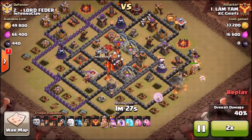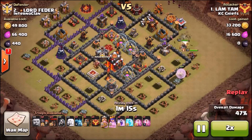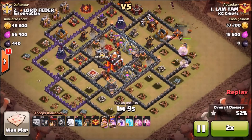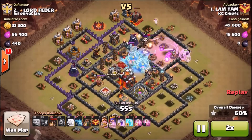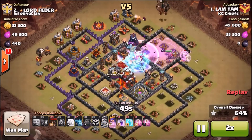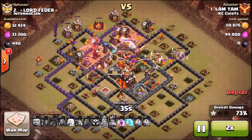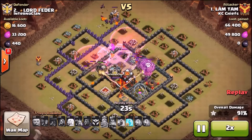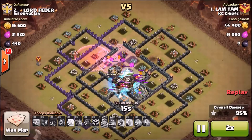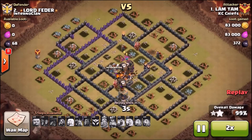He brought a few freezes, some rage and haste - everything good for a LaLoon. Drops the king in front to set the funnel with the wizard, pushes into the base. Puts some rage on to get towards the queen. Now the lava loon portion starts - he's got a couple of freeze spells for the inferno towers and it's pretty much overkill on the base. Quite a few loons left, last freeze goes down and he just crushes the base. Nice attack man, way to let the queen go to work.